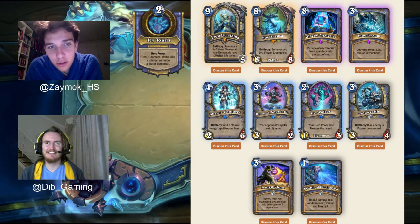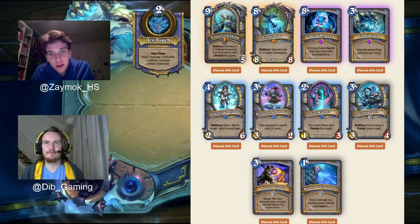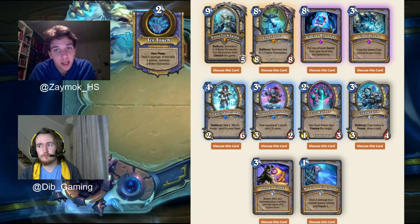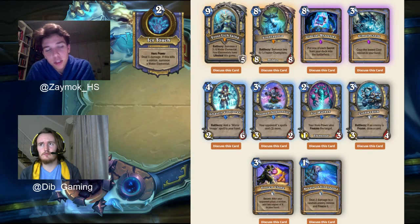Well, I'm not so sure, because in theory the effect is quite strong. A 2-mana summon a 3/6 Elemental with Lifesteal sounds great, but the issue is: what deck does this go in? Does this fit in an Elemental Mage? Because we saw with the last expansion Journey to Un'Goro, there were a whole bunch of cards released to support Elemental Mage, and that's exactly what it was — a fantasy. Elemental Mage was terrible, it didn't really see play. A lot of the time if you're playing a slow mage deck, you'd rather just end the game with burn spells — Fireballs, Frostbolts, Pyroblasts — maybe setting up with an Alexstrasza like classic Freeze Mage.